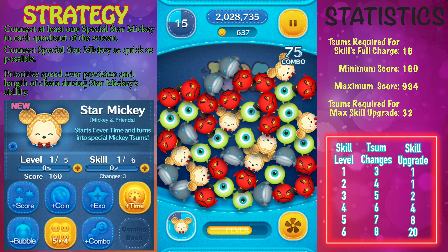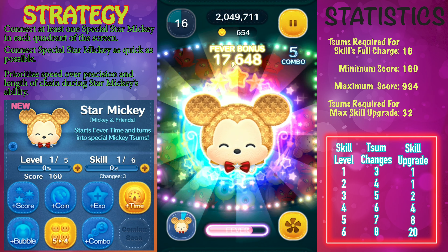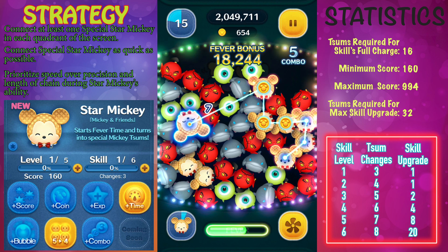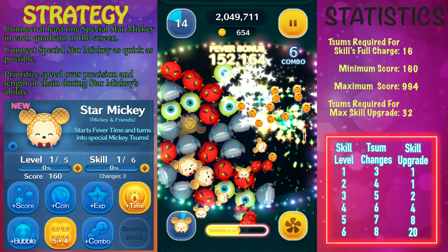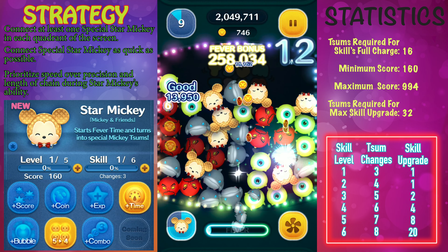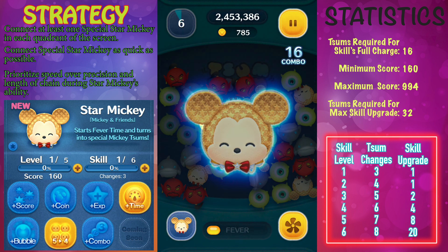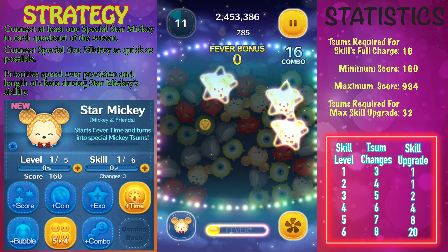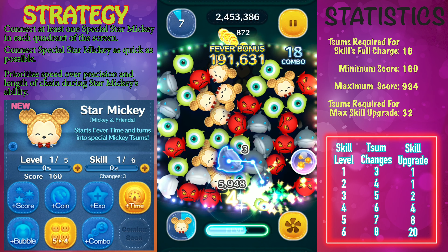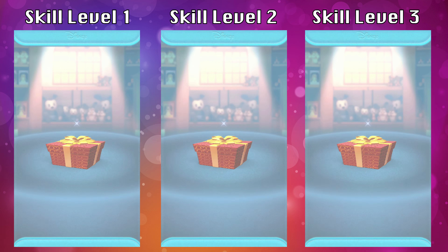You will need to get 32 copies of him from the premium box or use skill tickets. I don't necessarily recommend using skill tickets for Star Mickey — it's really just not worth it. Star Mickey is a fun Tsum to use and could be good for missions, but he's not going to earn you a lot of coins. I typically recommend using skill tickets on Tsums that can earn you a lot of coins, and that's not Star Mickey. He is great for fever time missions, but not worth your skill tickets.